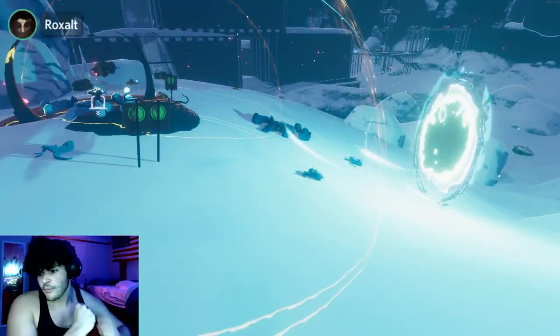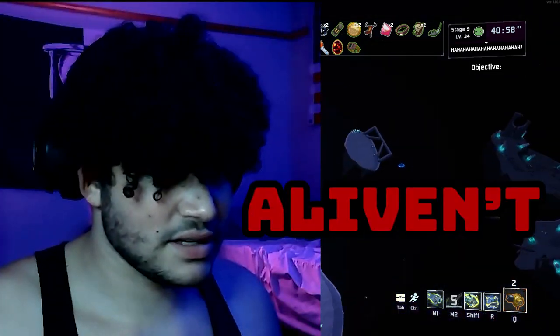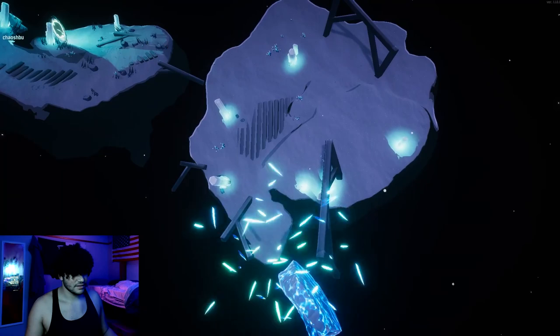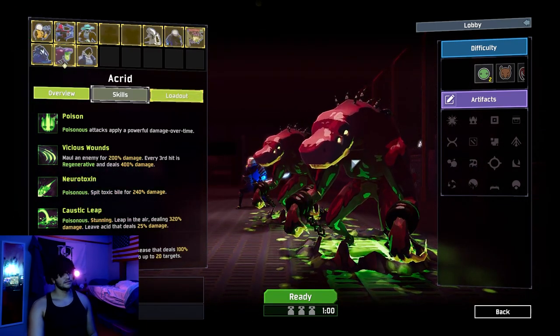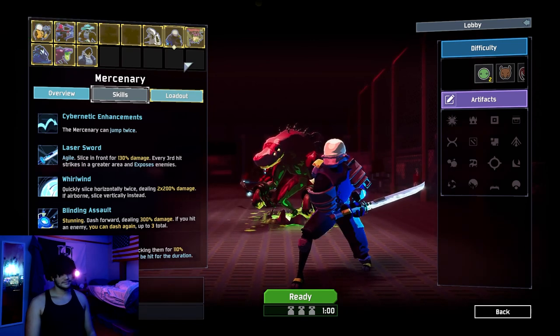So we go in the portal. We go, we obliterate ourselves here — we commit death. We have made it! So at the Obelisk you just confirm to obliterate and then confirm are you sure. Alive, alive, alive, and yes — accurate. This guy looks like a dinosaur. He basically is a dinosaur. And then we have Mercenary — he looks like Soldier 76 but at the dollar store. The important question is: did you guys have fun? Oh yeah! Yeah, I did.